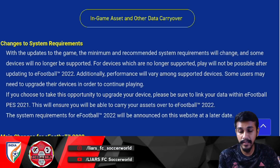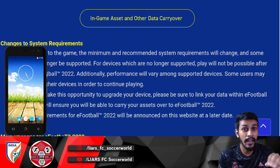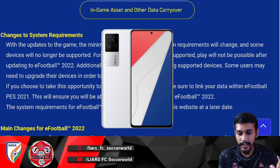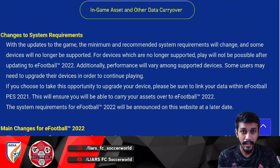Let's move on to system requirements — whether the game will work on your current device. Due to the update, the minimum and recommended system requirements will change, meaning phones that could run eFootball 2021 may no longer run the new version. You'll need to upgrade your device. If you do upgrade, make sure to link your Konami ID with the game so you don't lose your data when logging into the new device.